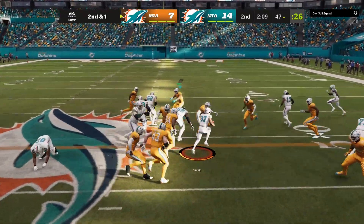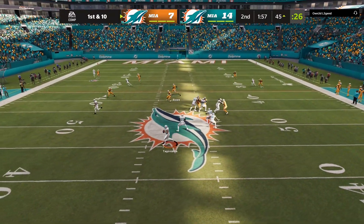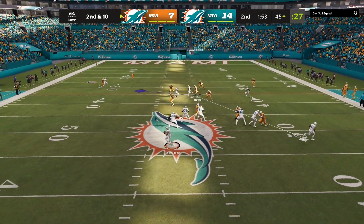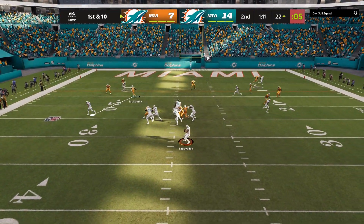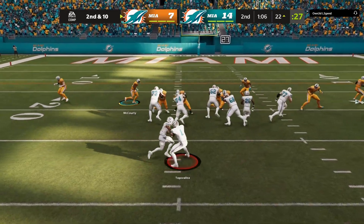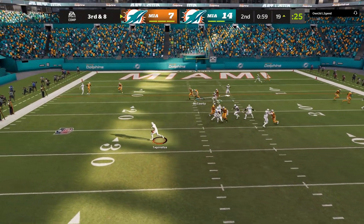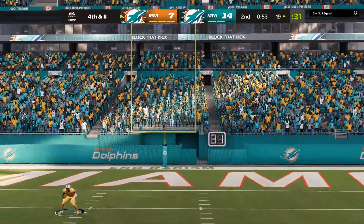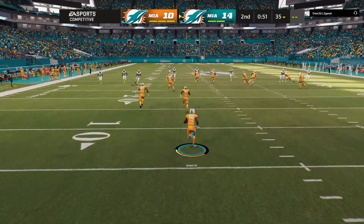I decided to try and mix it up and send some heat. He does get ball at the half so I gotta be careful — I don't want him to double dip, score before half, get the ball at half, and score again. We have all three timeouts so we'll try and stop the clock. He gets a rhythm, throws a beautiful slant, rolls out, and gets out of bounds. After the tackle I use my first timeout. He ends up kicking a field goal. 50 seconds remaining — I'll see if I can muster a field goal, but holding him to three was huge.